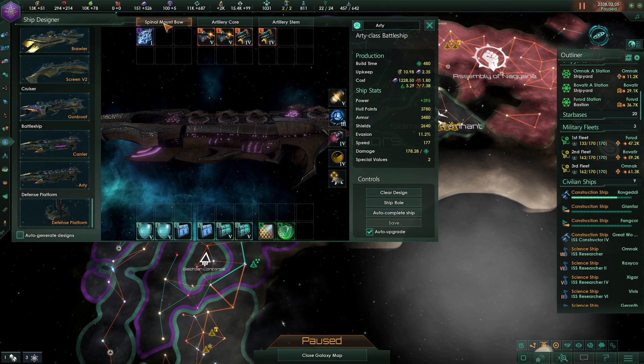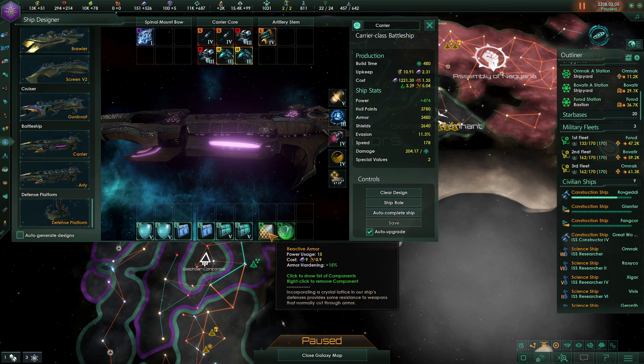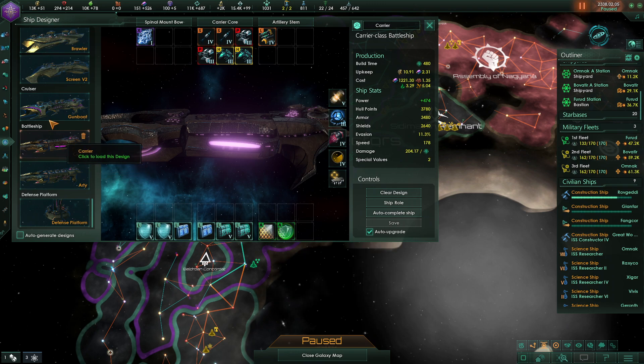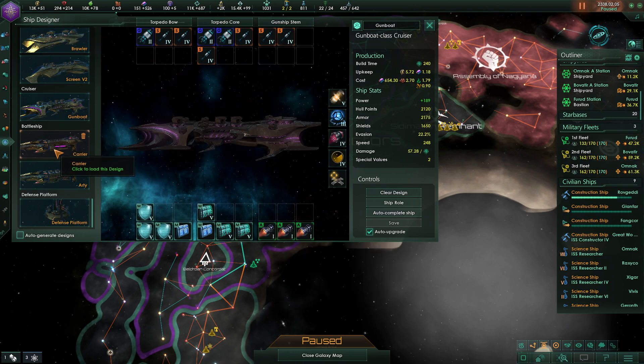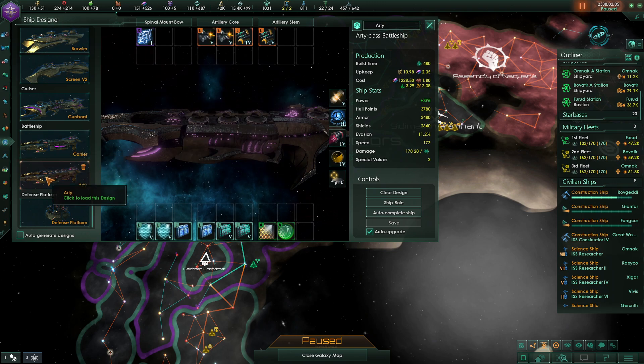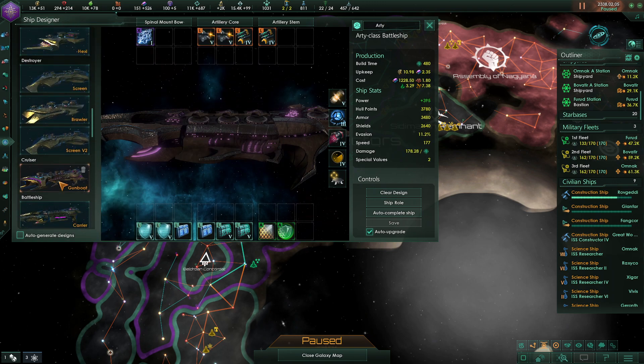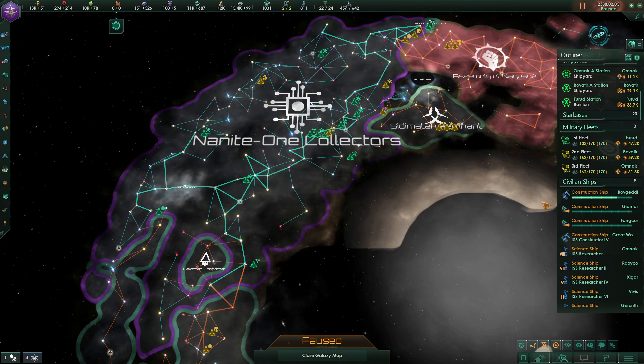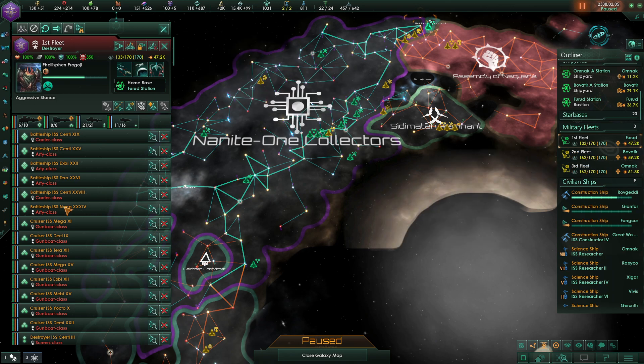I've left the Arties here but changed them to have a Spinal Mount with the Arc Emitter. I've added Hardening to these two ships as well, which will increase the Shield Emitters and helps mitigate some of the damage from weapons that bypass shields and armor. I think I did the same to my cruisers — no, just the two battleships. I don't have the Titan yet, but it's being researched, so these will be the fleet types I'll be going with, and I'm going to upgrade my current fleets to reflect some of that.